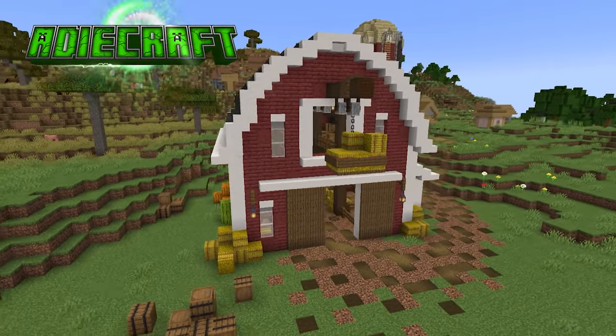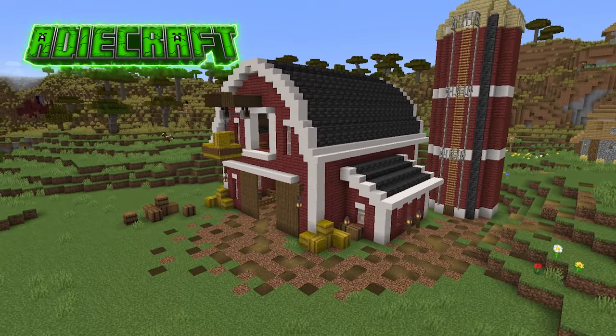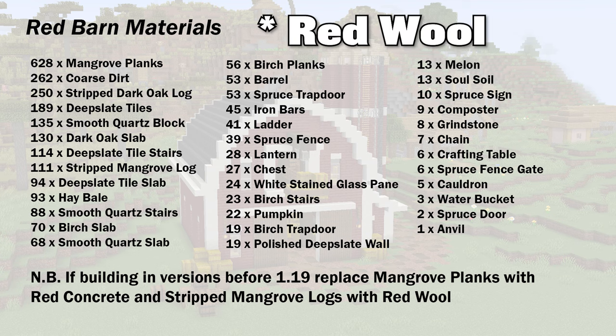Hello there and welcome to ADCraft. Today I'm going to be showing you how to build this classic red barn in your world, so don't go anywhere. Here's the materials you'll need in 1.19. If you're building in a version before that, you'll need to switch out the mangrove wood for some red concrete and the mangrove logs for some red terracotta.